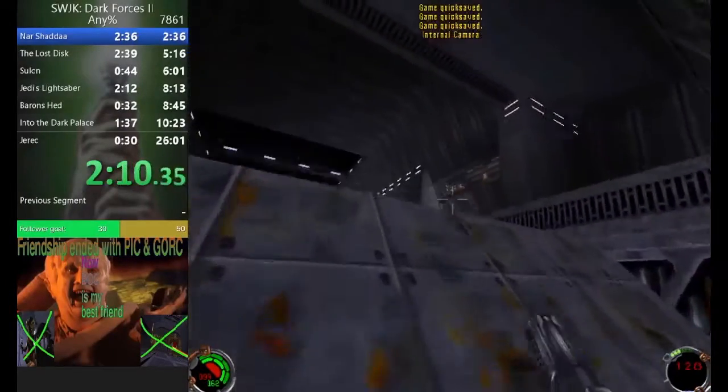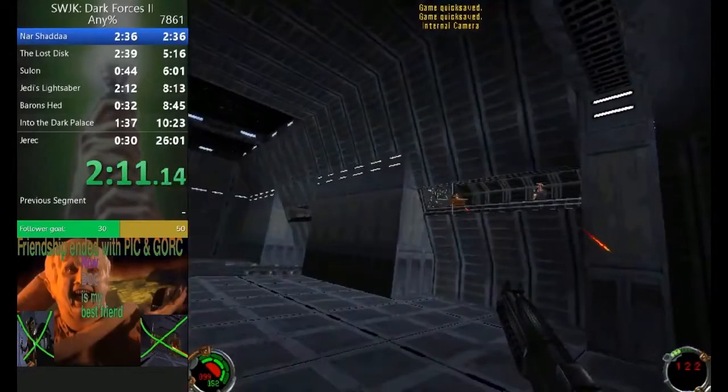The first one is at the end of North Star, where you're shooting at this guy. When you're not on auto-aim, you get him some of the time, but most of the time you're probably going to miss. On auto-aim, you're always going to get him, and sometimes you even get the second guy, so this is a pretty useful one — not a huge time save, but useful.